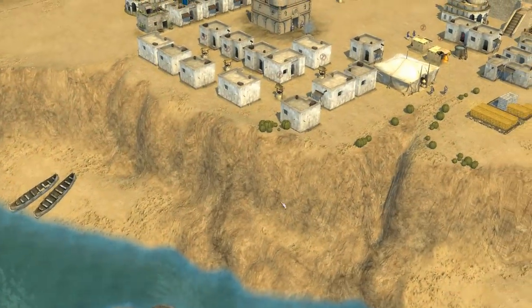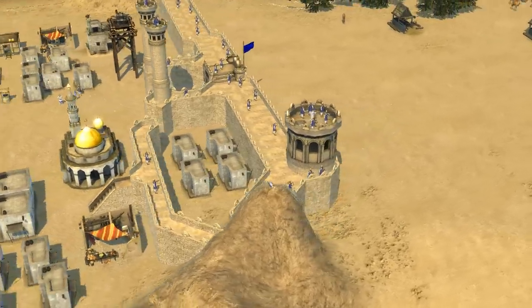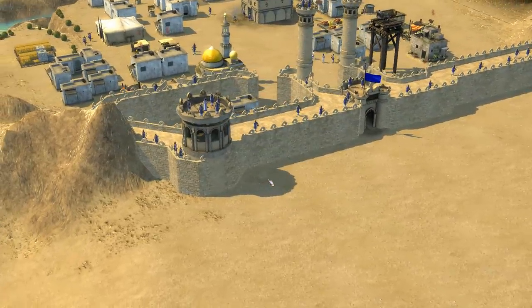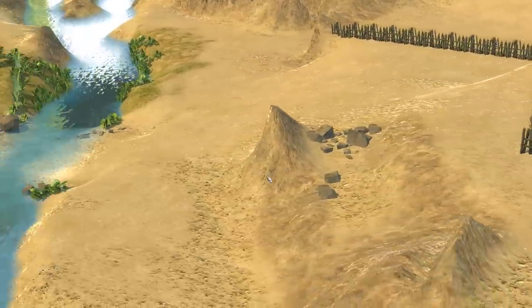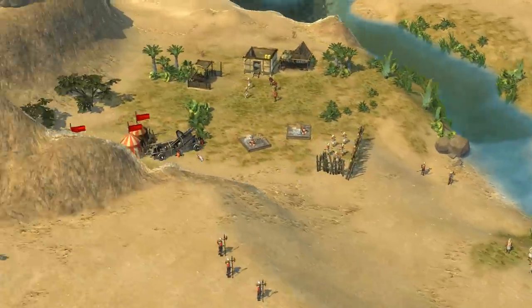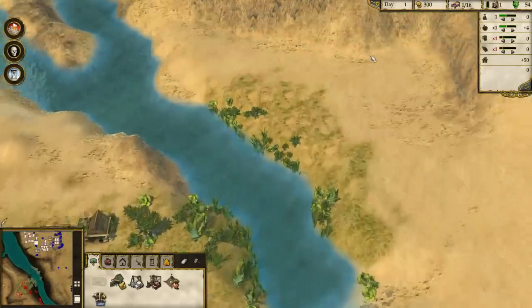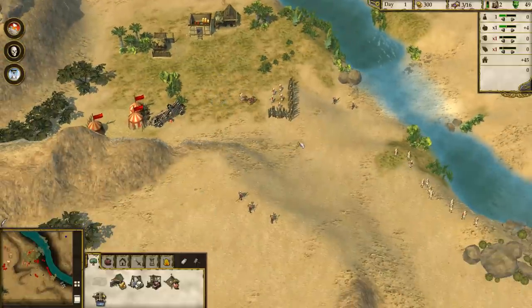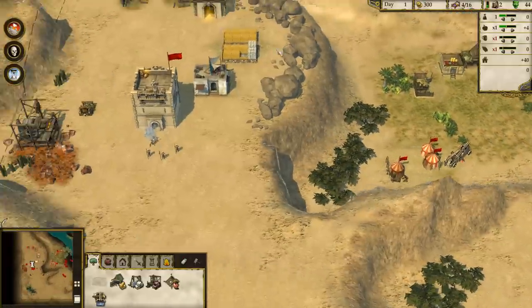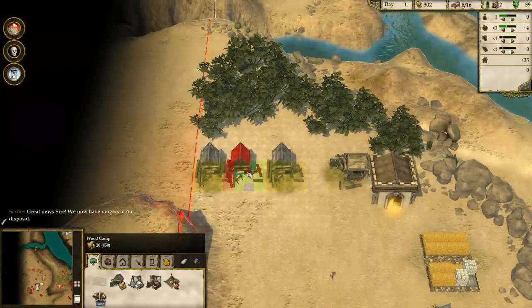It's this mishmash between us having our troops over here and the enemy having their fortress over here. It's this semi-dual between two forces building up their guys at the same time, building up their economies and their fighting forces. It's a pretty neat combination of things.